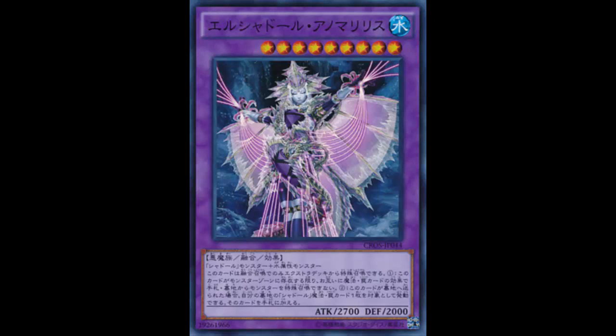Here in the TCG we have to be more creative. You can use Core — Shaddolls can use Core to grab stuff back but also change its type. I prefer Core over Nephe Ritual Fusion. Another option is to equip Nephe Ritual Fusion to one of your Shaddoll monsters, call it water, and fuse it into this. Or you can just tech some water monsters into the deck.